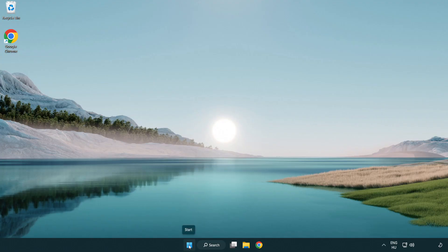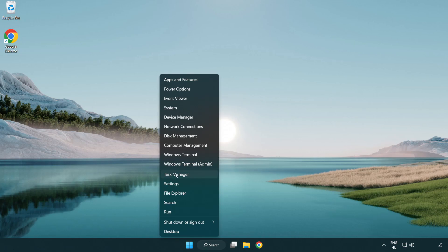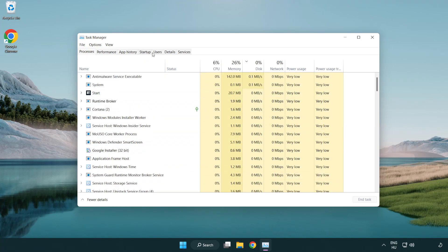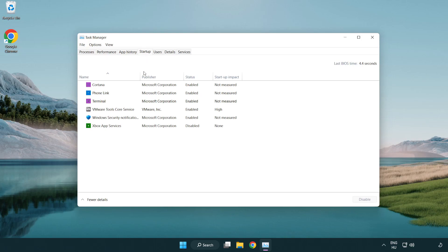Right-click the Start Menu and open Task Manager. Click Startup. Disable any not-used applications. Close the window.